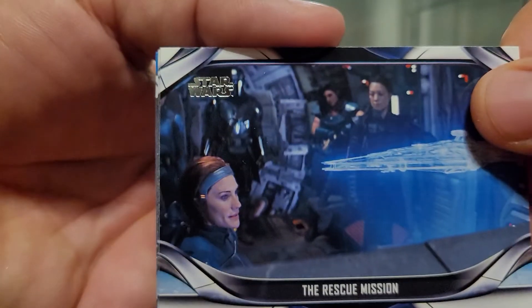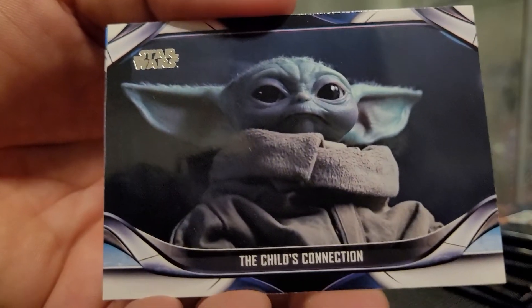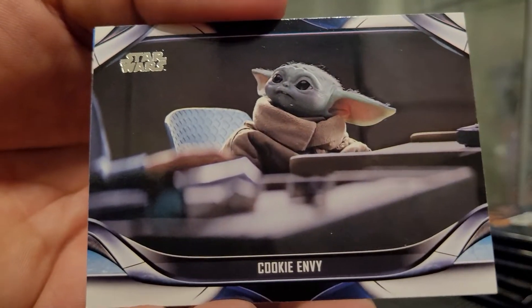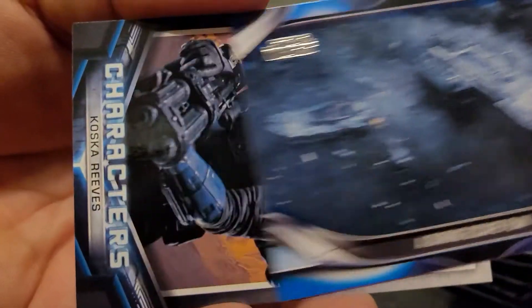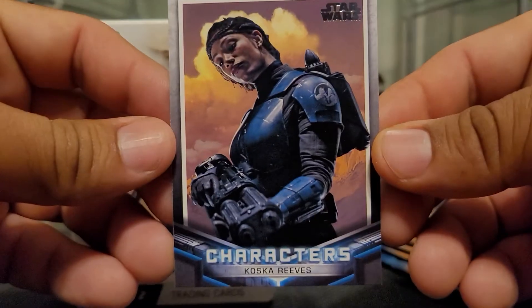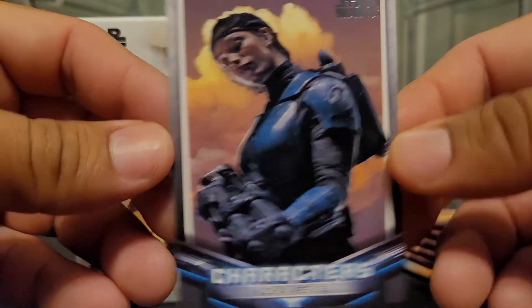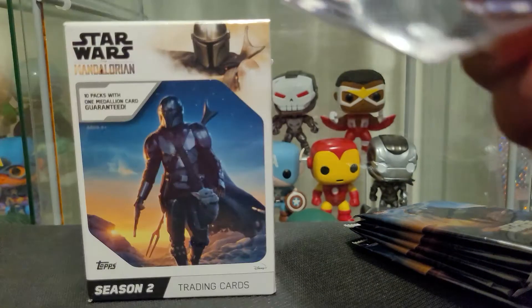Now we move on: Rescue Mission, Proper Goodbye, The Child's Connection, Cookie Envy, blue Daring Escape, and then we got Character — Costco Reeves. I don't know, I don't know what's the craziest thing you can pull out of this. I guess the signature, right?